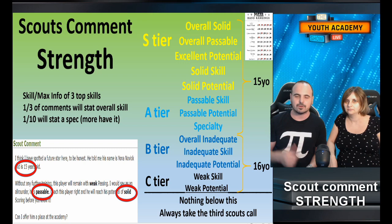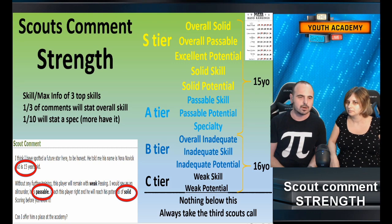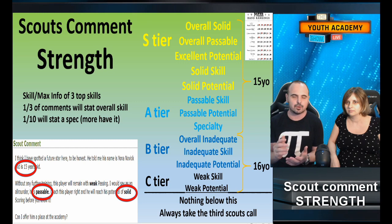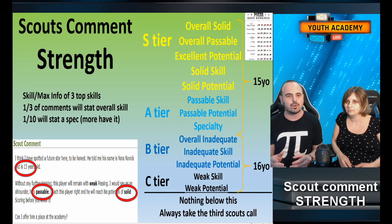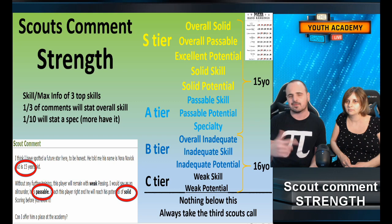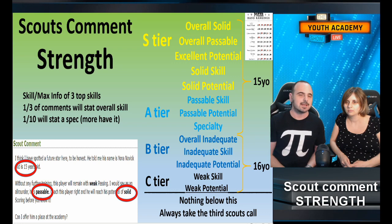One of the most important tips is understanding scout comments and how to rank them by strength — like poker hands. The scout gives you information about the three top skills of a player, from which you can determine if a player could be even better or if that's his peak. Every third scout comment gives you the player's overall skill level, and every tenth scout will say whether a player has a speciality — though more players can have a speciality even if the scout doesn't mention it.